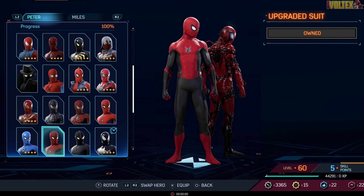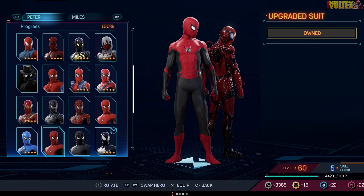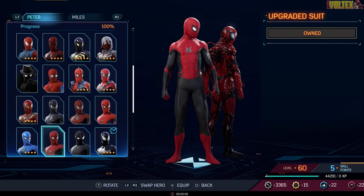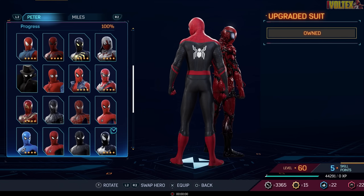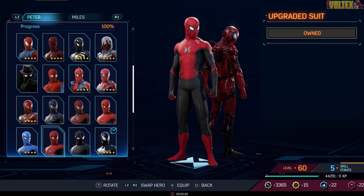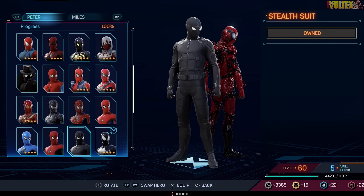Then boom — the Upgraded Suit. Without question they've improved the logo a lot since Homecoming. I actually like this logo quite a bit even though it still looks like a figure with iron arms, which maybe that was intentional. The back emblem I really like a lot. This whole suit has grown on me, so I'm putting this into best suits as well — it's just nice to look at.